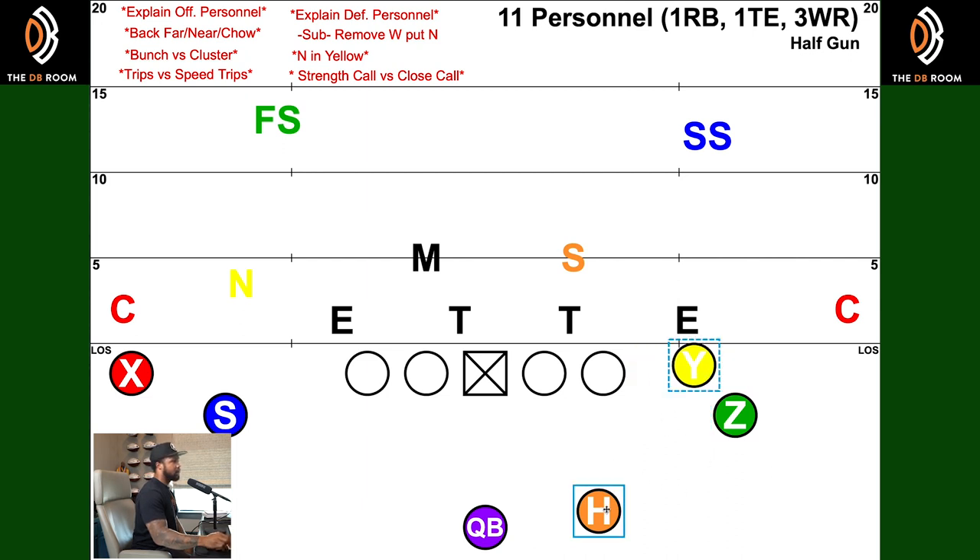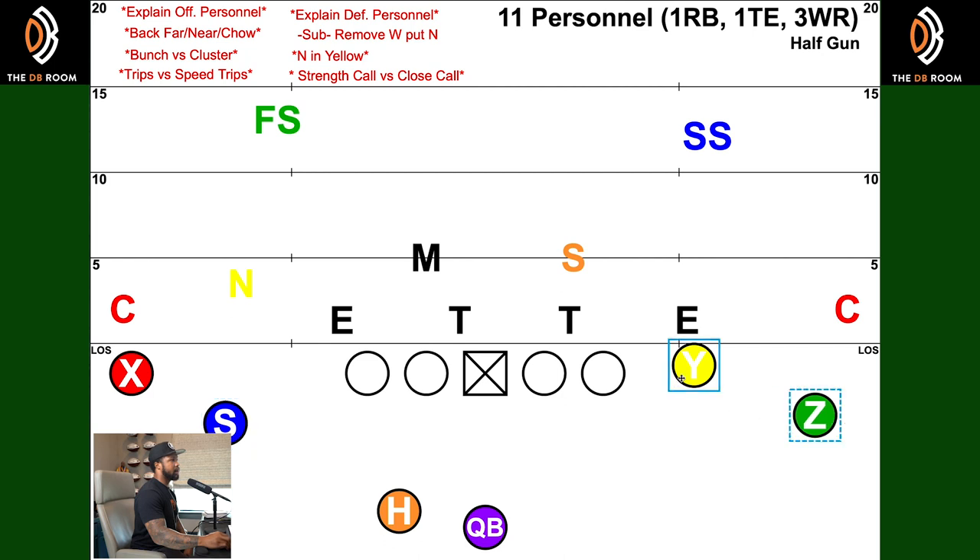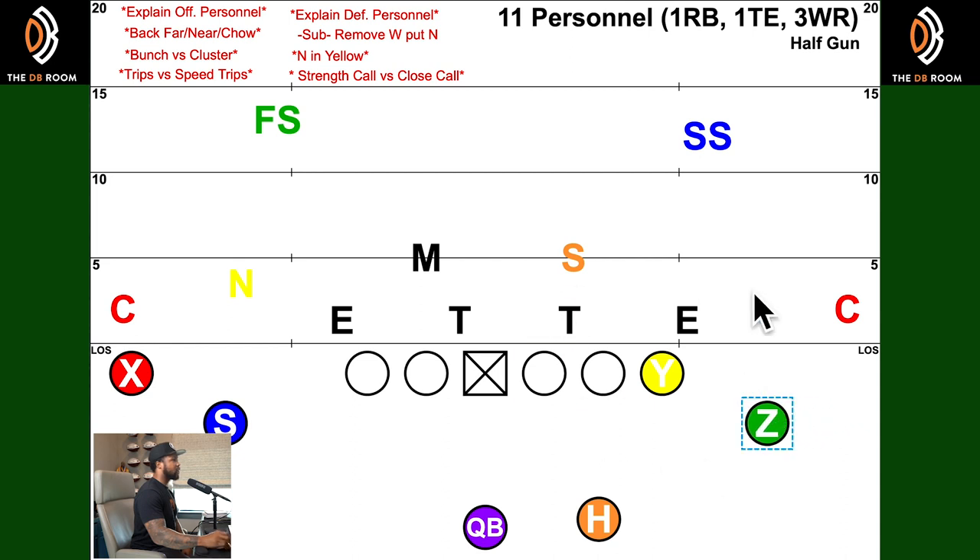This is a cluster right here — move this guy out and now you have a bunch. You have to be aware because a team can line up in a normal set and then motion the receiver down to get to a cluster on the run. So there are calls you have against a normal set and calls when they get into the cluster. You have to understand: we've got a near set to the Z side, so this guy can move — we have to be alert. If he motions, we go to our cluster checks. That's why understanding far and near back, and the Z being able to move, is so important.